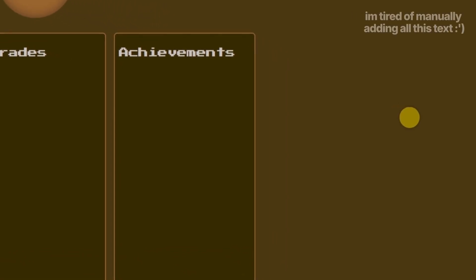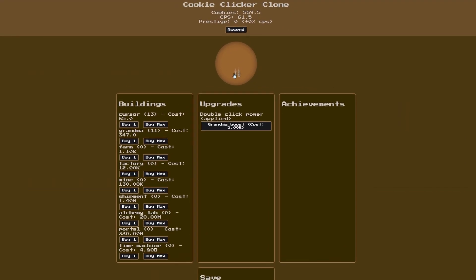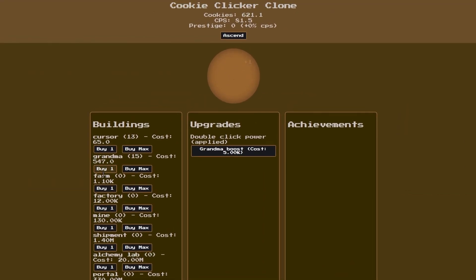It gave the cursors more value, added a little number that pops up when you click, and even added a golden cookie that pops up randomly with different upgrades you can buy. I got a little carried away and played the game for a while because of how good it was, but we still have a good amount of time so it's time to add more features.